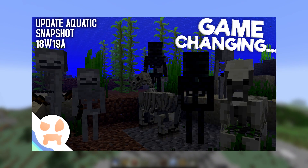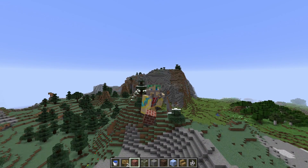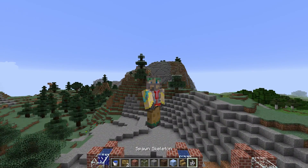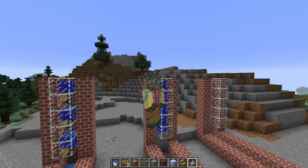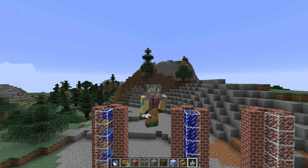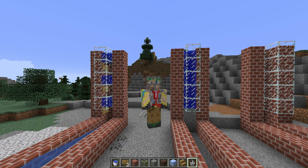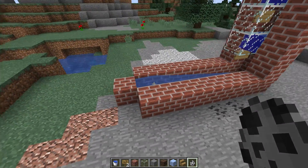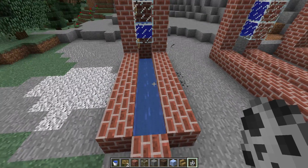The big change in snapshot 18w19a is that undead mobs don't float anymore. What that means is that a skeleton does not float in water anymore — it would sink. If it was in an ocean it goes to the bottom instead of floating on top like we're used to. Zombies haven't floated for a while; that was changed in a previous snapshot.